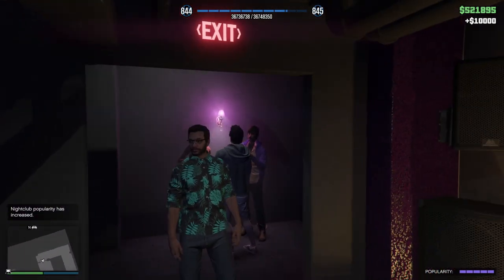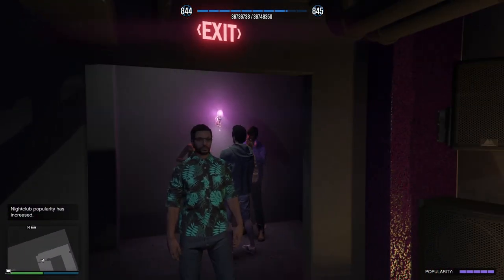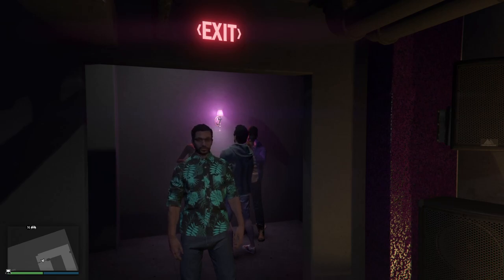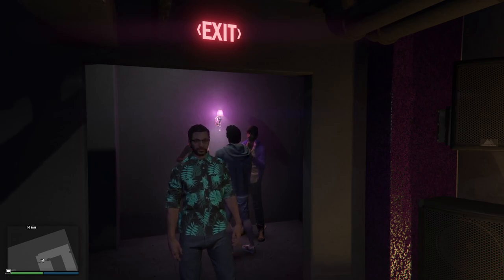There you have it folks — that is the nightclub in a nutshell. We'll move on to the next garage for the next video. We gained no parking spots; there's none to be had here, so we still only have two parking spots. We'll have to see if we can find any in our next venue. On that note, ladies and gentlemen, this is your black night — have a great night.